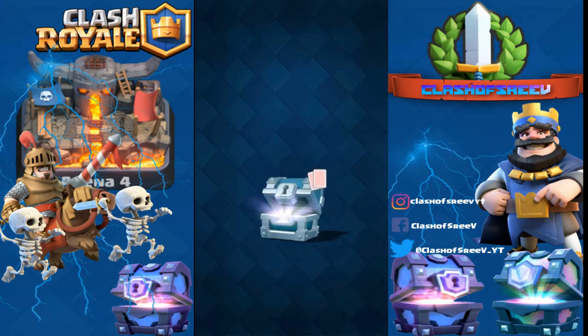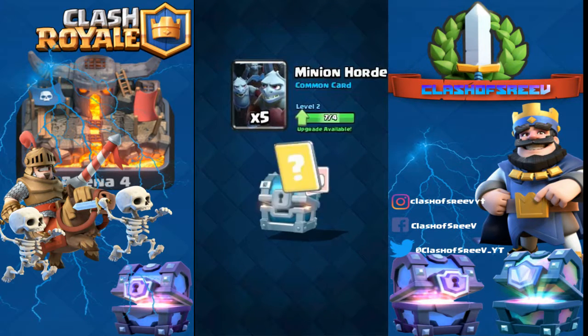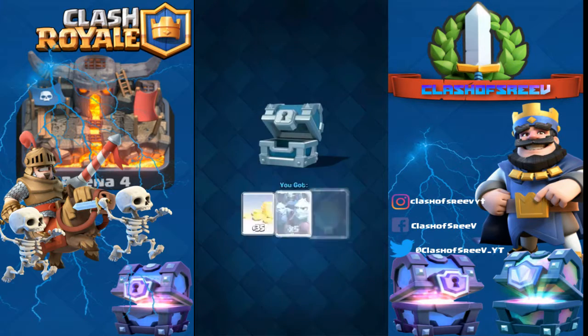Let's see what's in the silver chest. We got 35 gold, 5 Minion Horde cards, and also 1 Fireball.